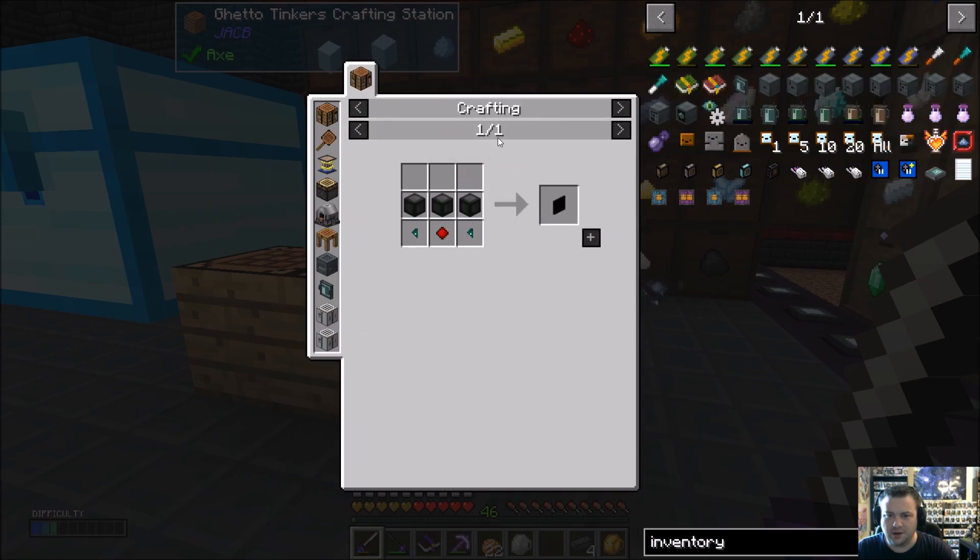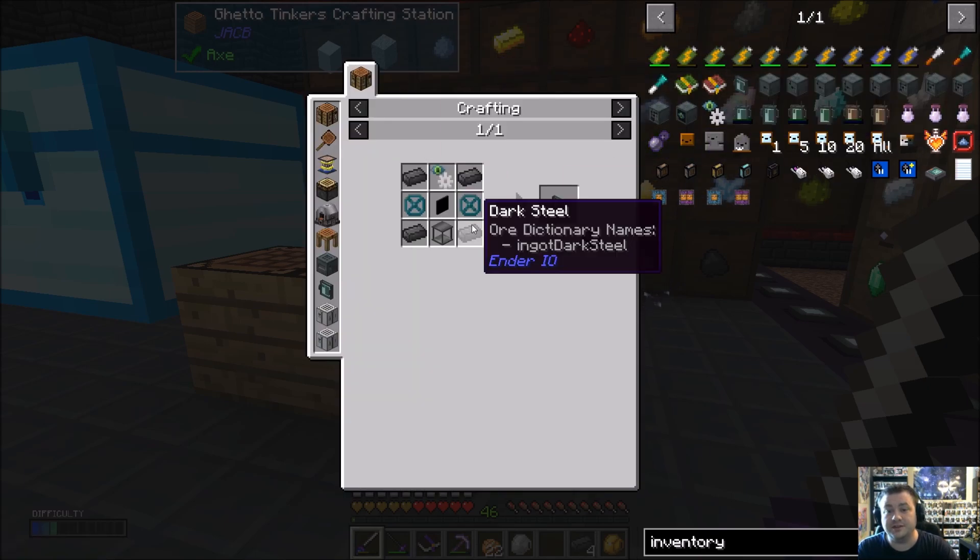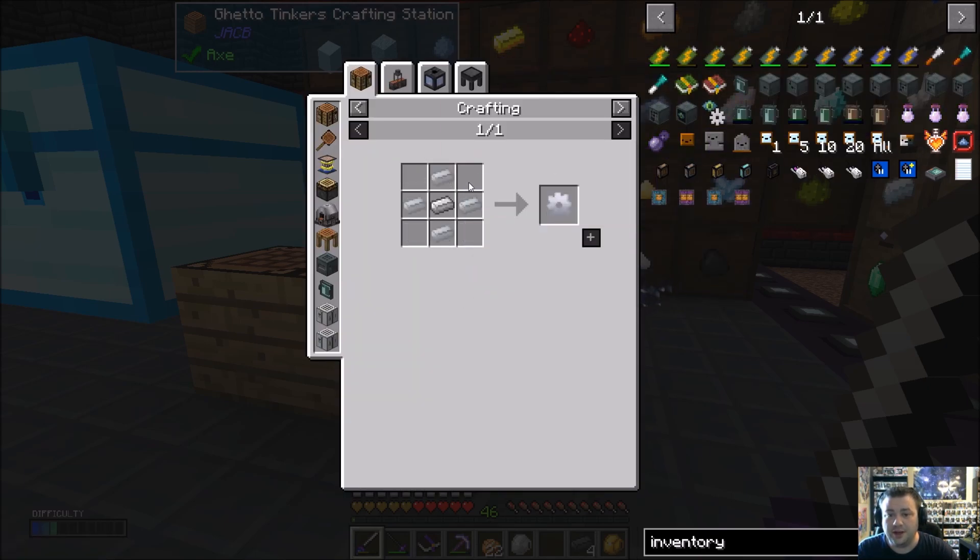Now we're just waiting on the screen, which requires stone burnt and ender shards. We're going to have to get into Extra Utilities for that. Aluminum gears — we're going to need aluminum and iron.